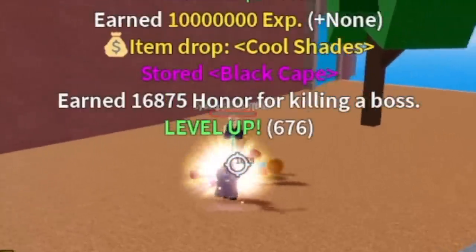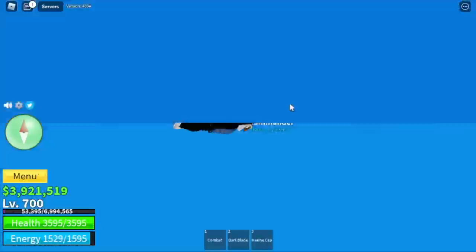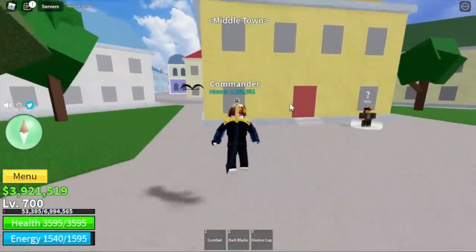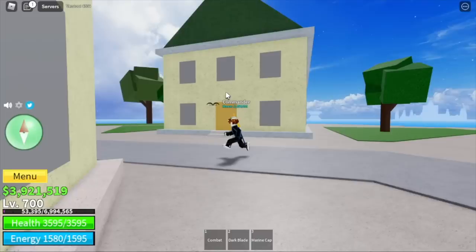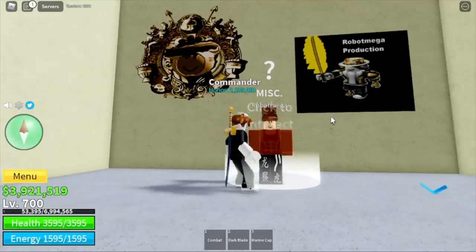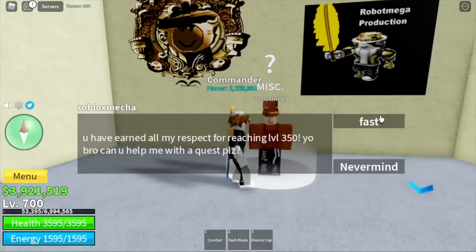Next up, the fountain city. We're going to do server hop and focus on cyborg until you reach level 700. After that, we're going to unlock your Ruvy. Head to the middle town and look for the house with the green roof — you will find two NPCs there. Talk to Robot Mega. The minimum requirement here is level 350, so you can do it earlier.